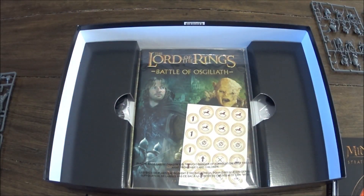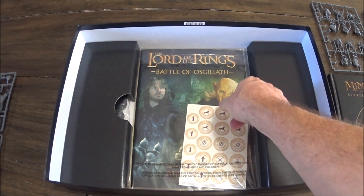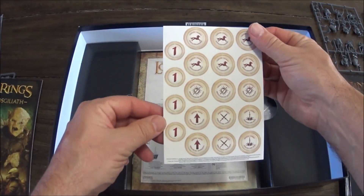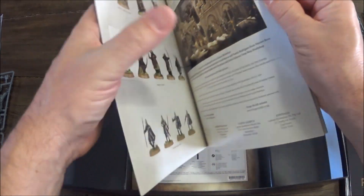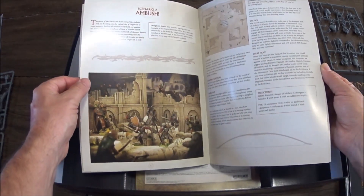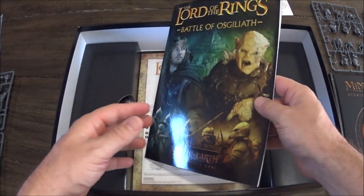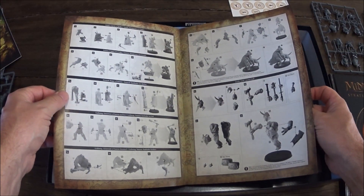You get a heavy hardcover rules book — that's probably what made it cost so much money. If you already have Battle of Pelennor Fields you already have a rule book, though they might have updated it. You also get the actual scenario book, which comes with cutouts and counters to mark things. The scenario and profiles book has some nice artwork, and there are only four scenarios — kind of surprising — plus the good and evil profiles.